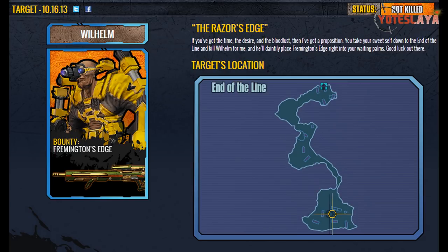It's not that awesome, but it is pretty cool to get back into Borderlands 2 and kill some enemies and get some loot. Today's target is going to be Wilhelm and he's going to be dropping the most awesome sniper rifle within the game, known as the Framington's Edge.